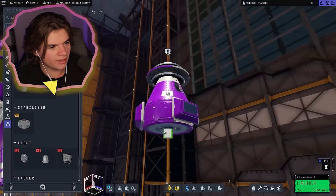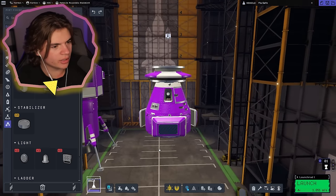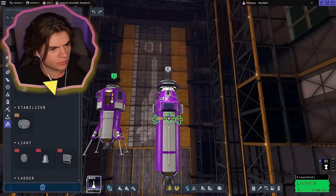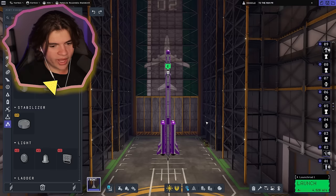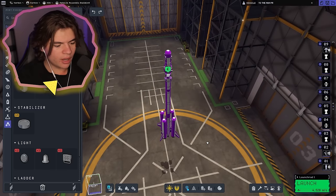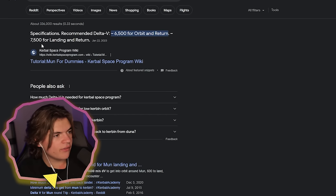This is also going to look kind of weird, but I think I need three parachutes. We have 4,500 meters per second of fuel total. How much do we need to get to the Mun? 7,500 for landing and return — that's what we're going for.